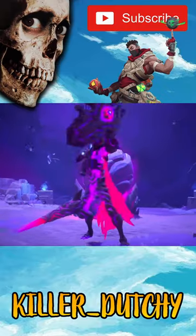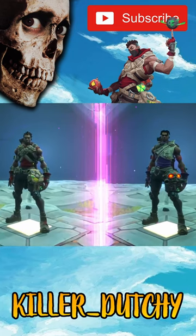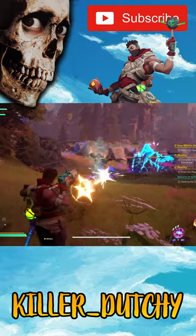My name is Dutchie and these are some quick shorts to help you find the character you want in Wayfinder. Sylo is a long-range character that also has a lot of AoE potential. A lot of the damage he does also comes from his status effects.